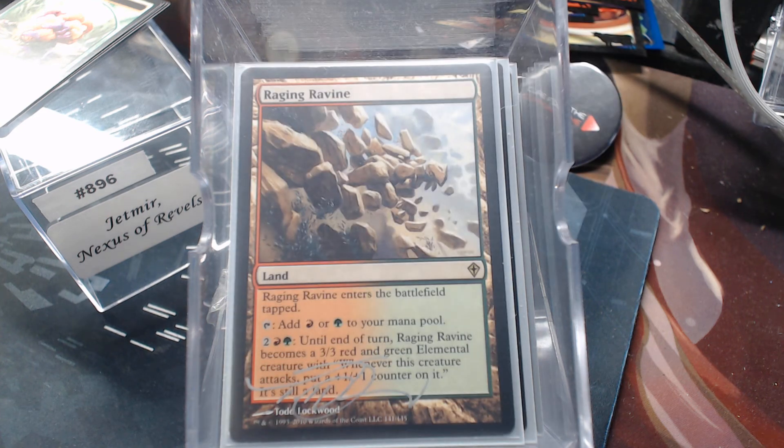Raging Ravine — the land becomes a creature if we need it to. This is one of those things: if your opponent is trying to manage how many creatures you have for Jetmir's ability, trying to keep you off that Double Strike — oh, you're one creature away and I'm going to swing — well, I activate Raging Ravine and now they have Double Strike.